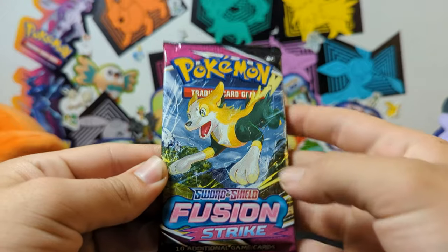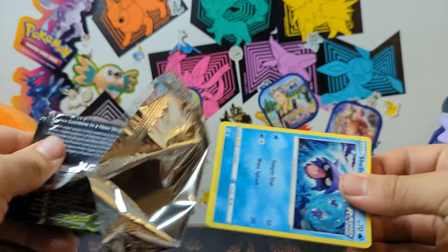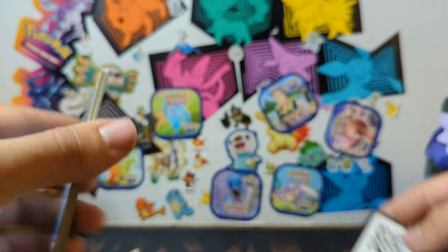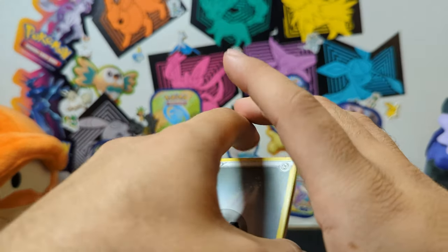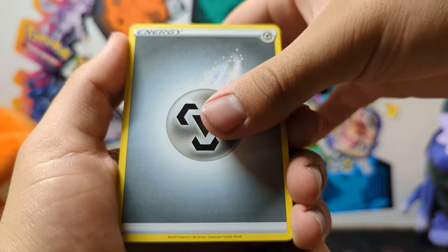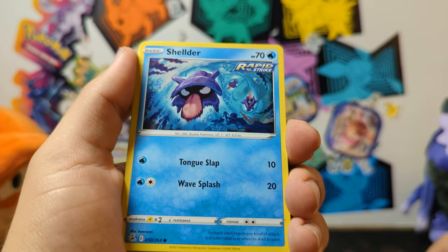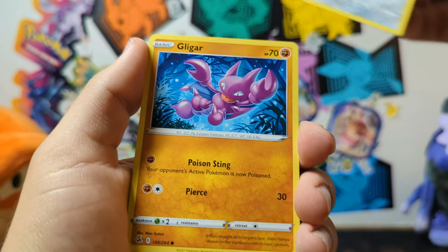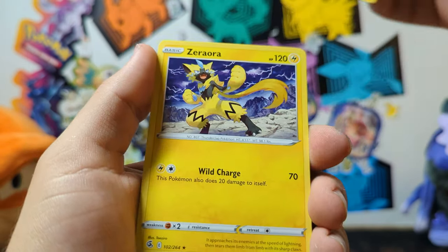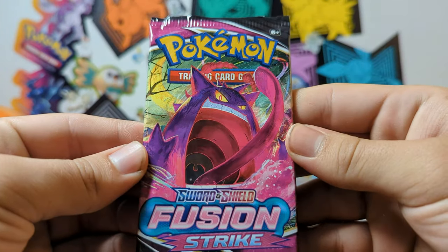Let's start opening these up, starting with the oldest packs — Fusion Strike. I honestly think out of the two boxes the Dialga one is the least coolest, but that might just be because I am more of a Palkia fan. I still think both boxes look pretty dang cool. I've always liked the V-Star premium boxes. The Lucario one's another good one. Nothing out of that first Fusion Strike. Let's get the second one.